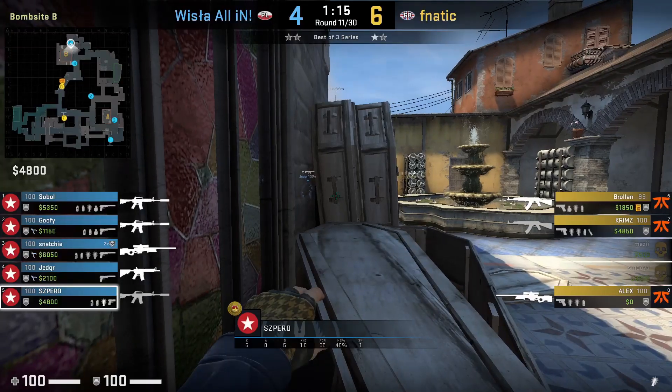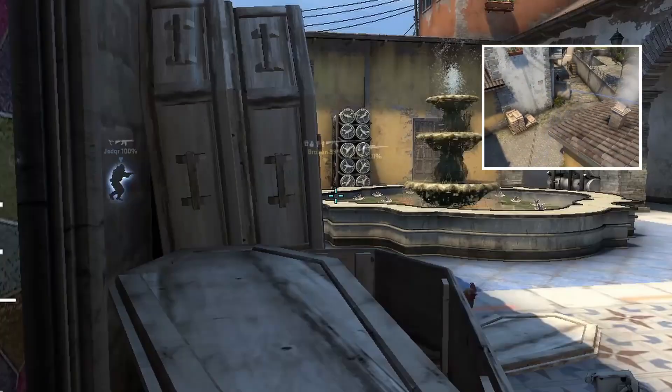For the flash, aim at this eye, then jump throw. Right after, throw the molly by aiming here, then jump throw.